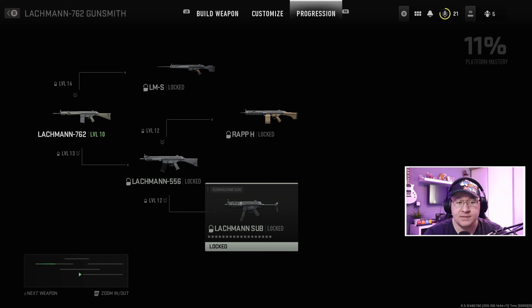The Lachman 762, the Lachman 556, and some of the other weapon trees or platforms will immediately be available for the Lachman Sub slash MP5. So when you unlock it, instead of having to grind up to level 50 or whatever to be usable, you can go ahead and get some attachments for it straight away and get straight into the game.